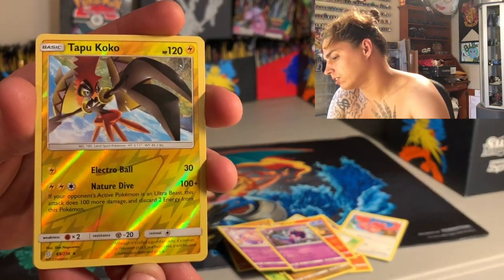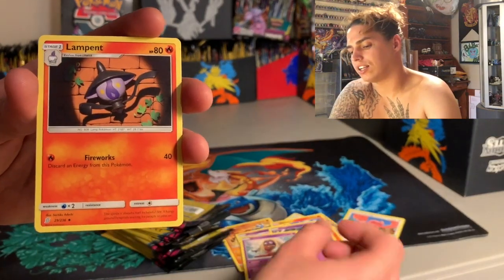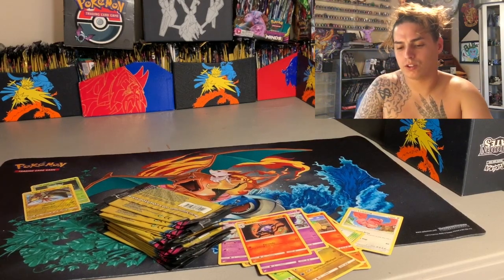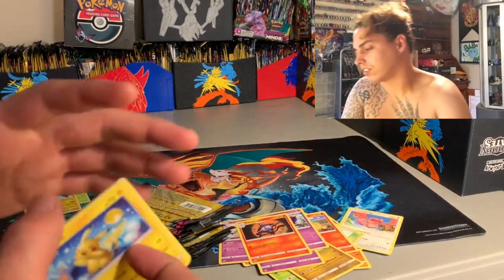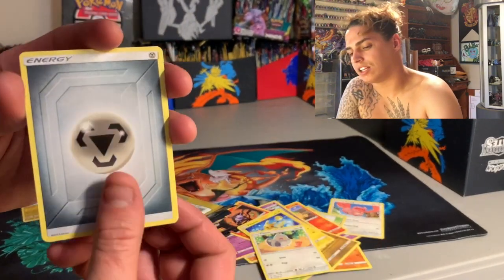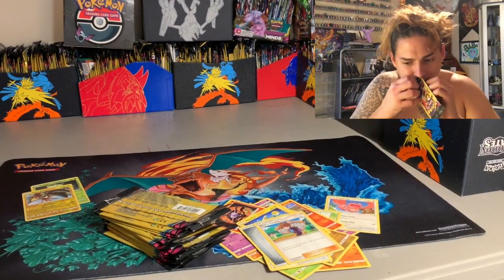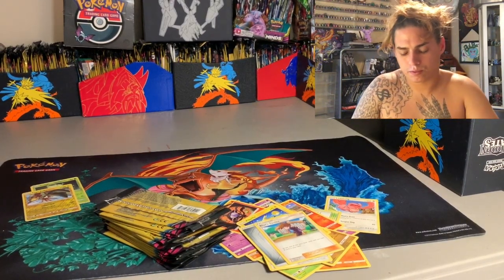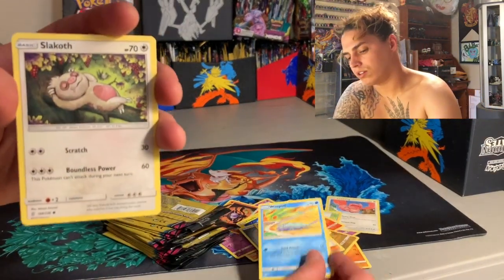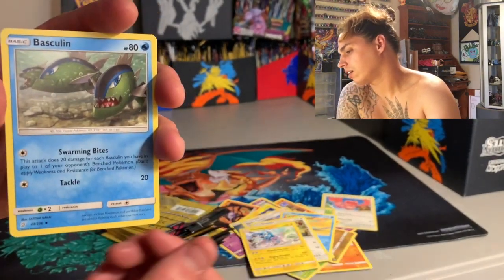Tapu Koko — that's good luck right there. Then a Jynx and a Lampent. I don't know what's up with these having four cards in them — that's suspect. We got a Pikachu, a Pidove, an energy, and a Blues Tactics. Then a Wurmple, a Slakoth, a Thundurus — nope, none — and a Basculin.